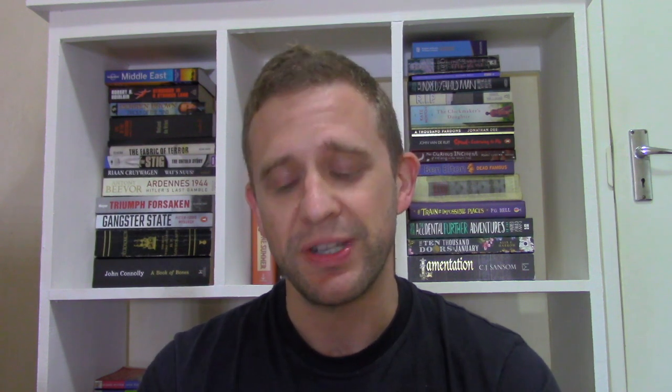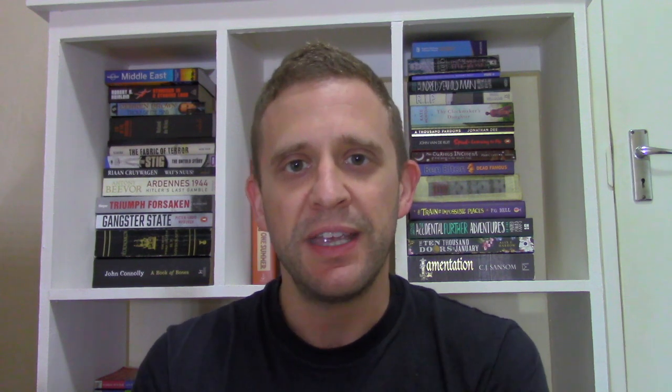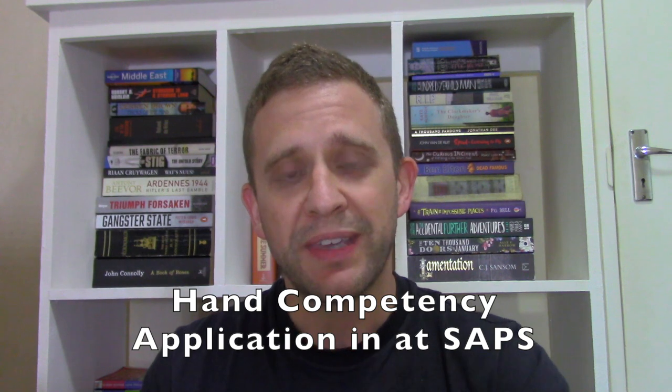For the testing: first there's an open book portion you do by yourself after going through the study material, then a closed book portion done at the accredited training organization, and then a practical test. The law module doesn't have a practical, but the firearm modules require you to demonstrate safe firearm handling and accuracy within a specified limit. Once you've successfully completed these unit standards, you receive a proficiency certificate, fill in the required paperwork, and hand it in at the police with character references and payment.